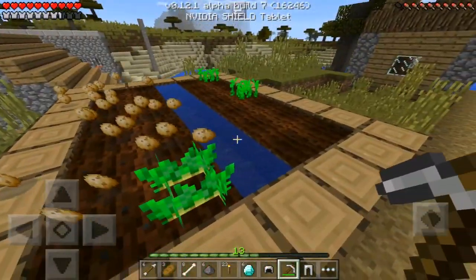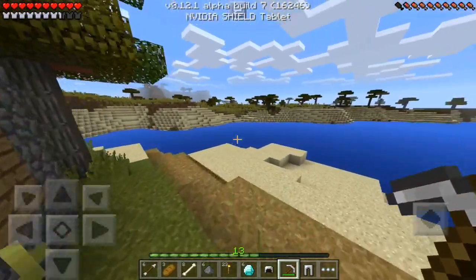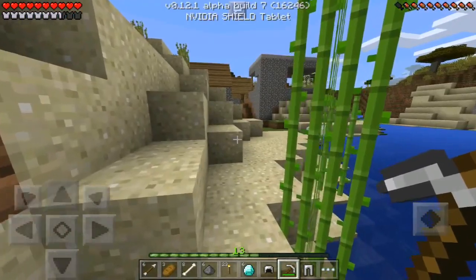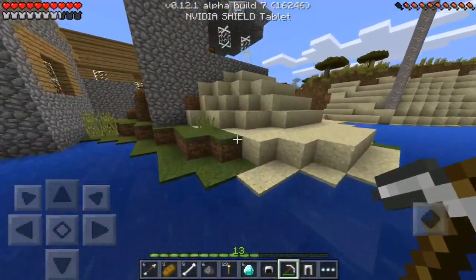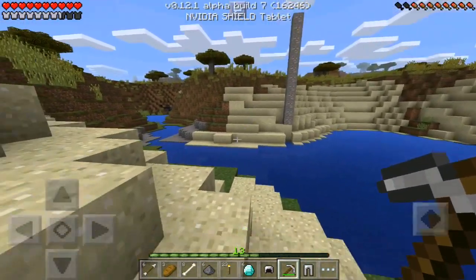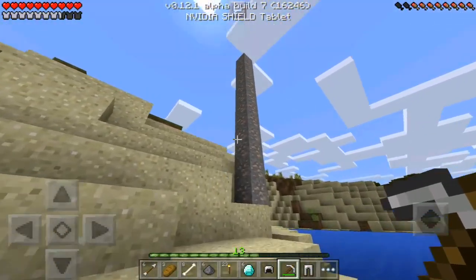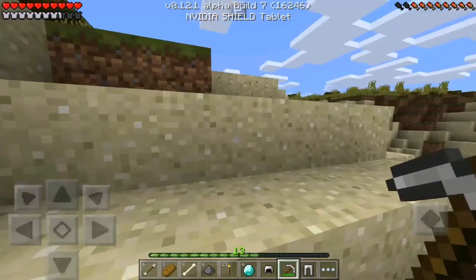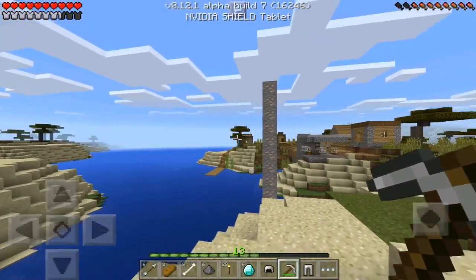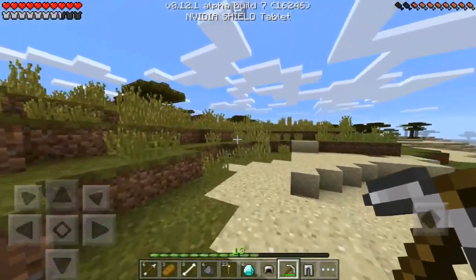We can't grab the potatoes because our inventory is full, but anyway let's move on. Our home is way over there — wait, I'm going in the wrong direction. Our home is all the way past the savannah biome towards the sea. We're gonna have to take this iron ore pretty soon so we can make the rail tracks that lead to the village. The game is lagging a little bit, I hope it's nothing serious.